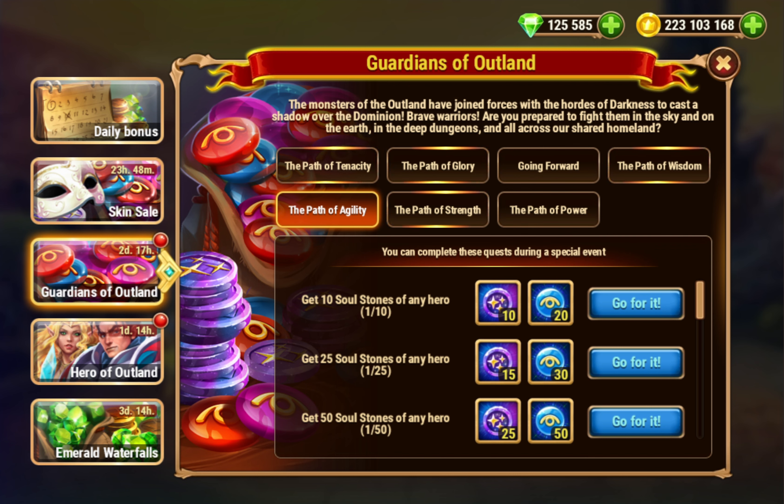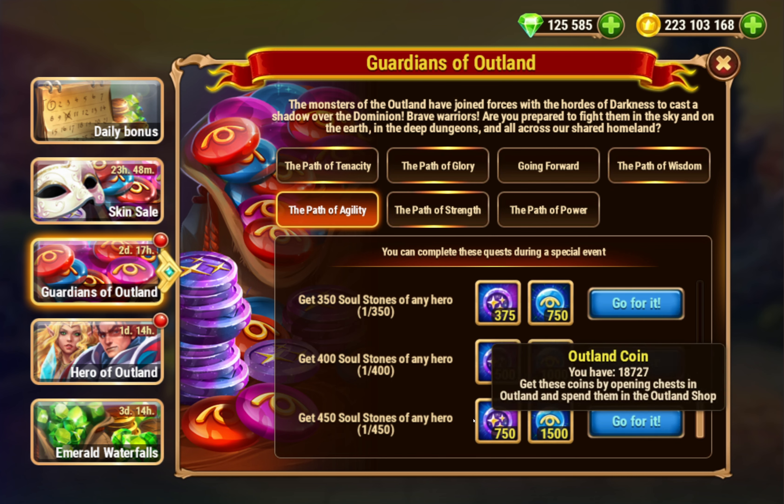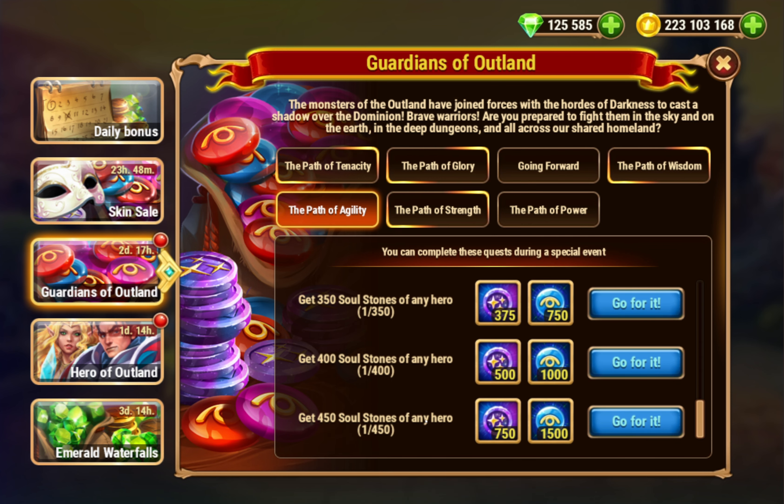Guardians of the Island: the monsters of the Island have joined forces with the hordes of the darkness to cast a shadow over the Dominion. Brave warriors, are you prepared to fight them in the sky and on the earth, in the deep dungeons, and across our shared homeland? So you have log in every day, and you have get souls of heroes. If you have a bunch of Julius dolls from the Julius event that we just finished, this might be a good time to open them because you will get a bunch of souls.